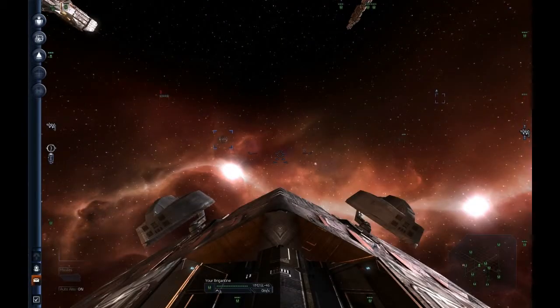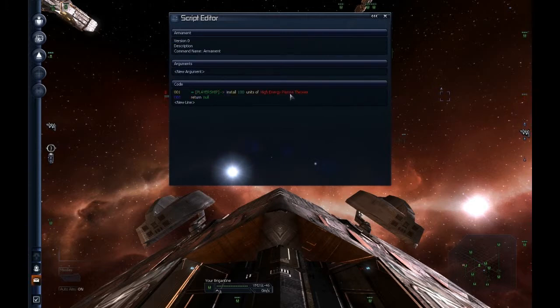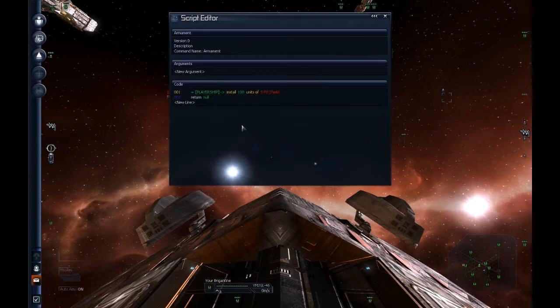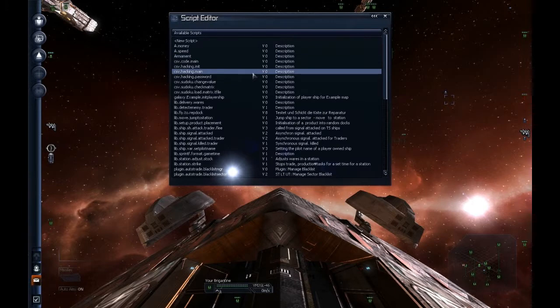We're gonna figure out how to get shields on in a second. Go here, here, here, here. Rework your armament script and just install the same amount but with 5 megajoule shields or whatever. Save it. Run the armament script. Boom — your ship is shielded.